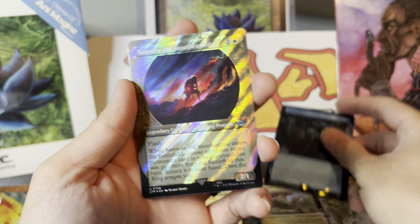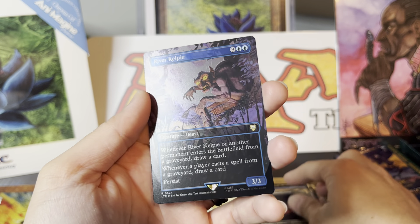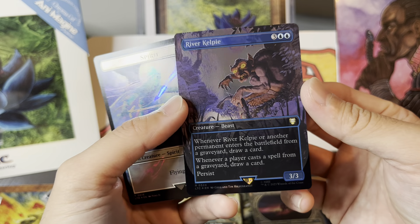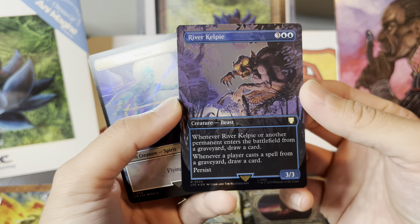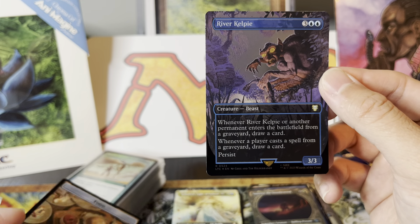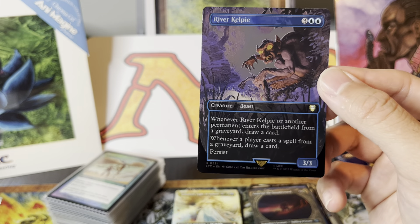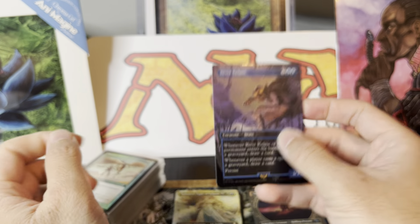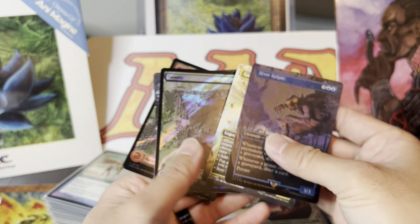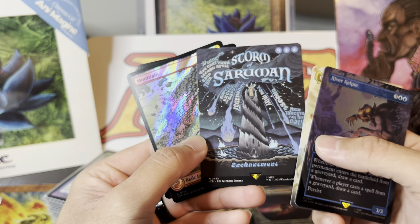That's a really crazy ability — actually pretty interesting. I wish I did better on the surge foils. An uncommon, and to finish, River Kelpie. River Kelpie: whenever River Kelpie or another permanent enters the battlefield from a graveyard, draw a card. Graveyard stuff — and it has persist, so it doesn't die the first time.